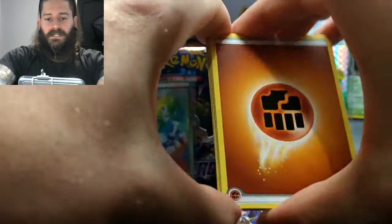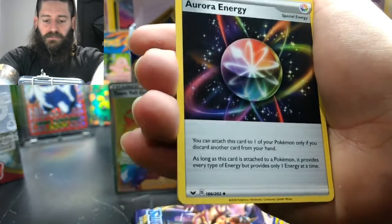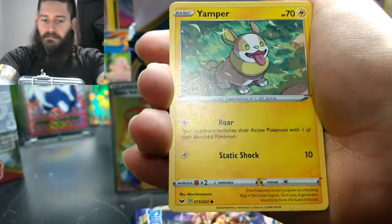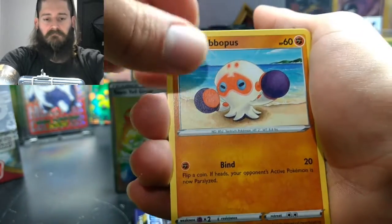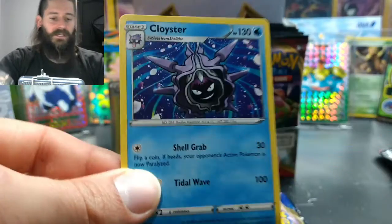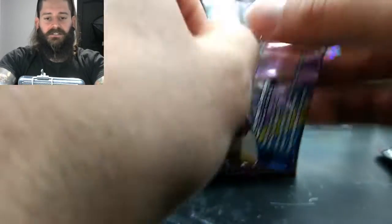Fighting Energy, Reboot, Lumbete, Aurora Energy — that's a cool one — Ponyard, Centiskorch, Yamper, little Corgi, Clobopus, Cottony, a Chewtle Reverse, and a Cloister — regular rare. Still got two packs to go.